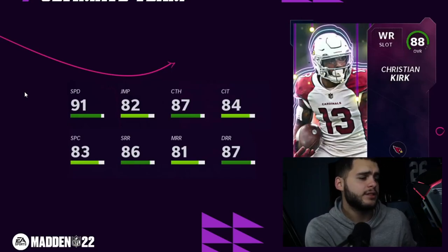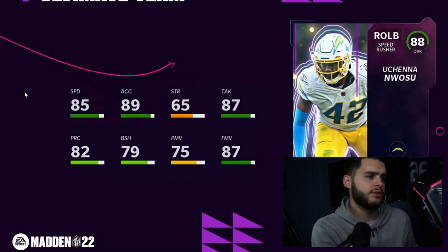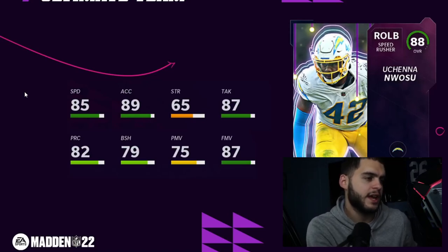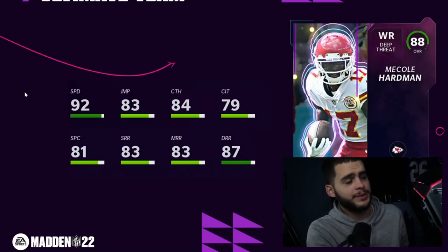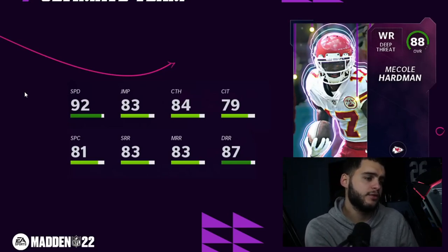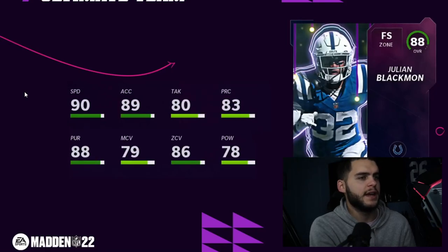Christian Kirk: 92 speed, decent route running — good as a third or fourth option on a Cardinals theme team. Uchenna Nwosu: 85 speed, 89 accel, 87 finesse — can't run stuff, can't hit — trash. McCall Hartman: 93 speed, 88 deep route running powered up — actually pretty good if you get the deep route running up, though it takes a decent investment to build him. Julian Blackman: 88 overall free safety, only 91 speed, doesn't hit the 90 zone threshold — not the greatest.